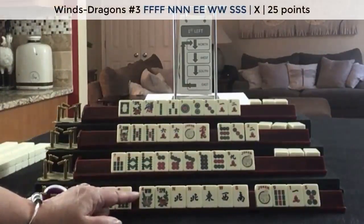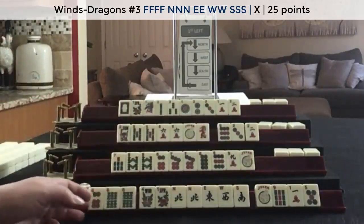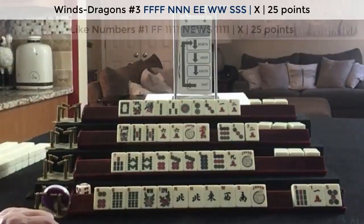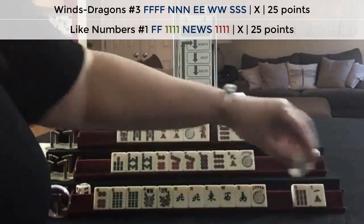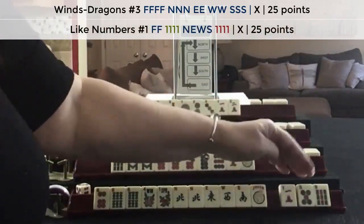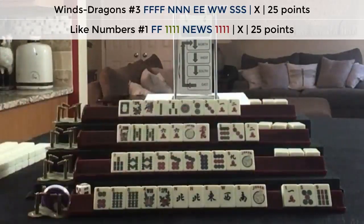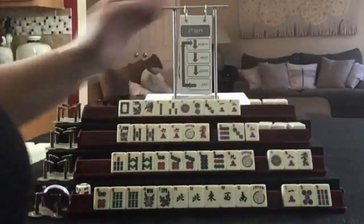The flower hands in winds and dragons are the third hand down: four flowers with news, multiples in pungs for North and South, and then pairs for East and West. We have tiles we can pass - let's keep that North because we could still play the like number hand with news. The pass has a little number and then middle-big, all odd, one of each suit. It's a little risky, but really every pass has some level of risk.